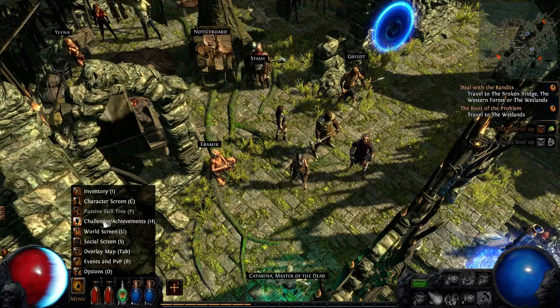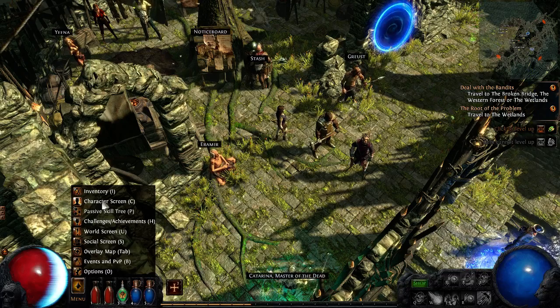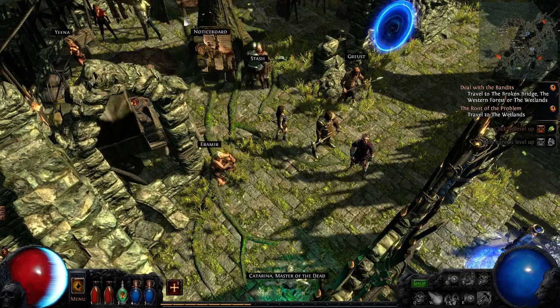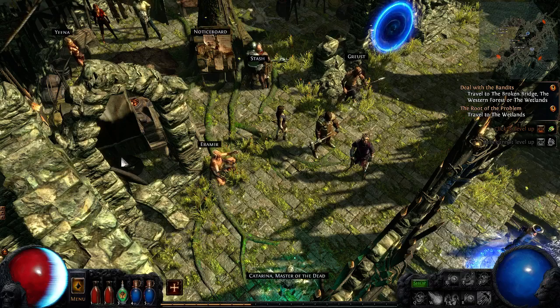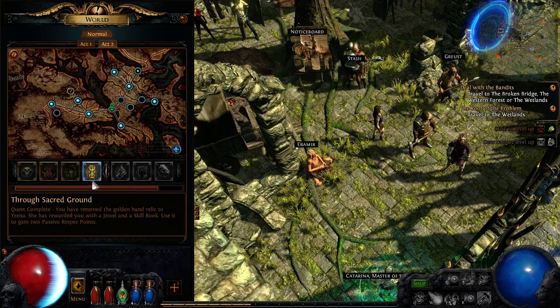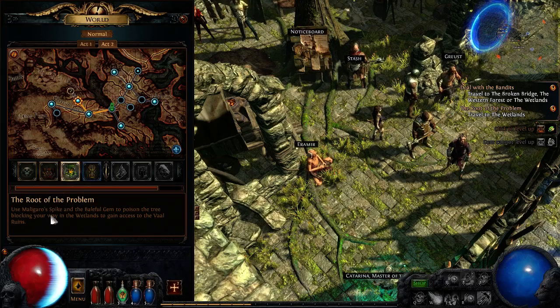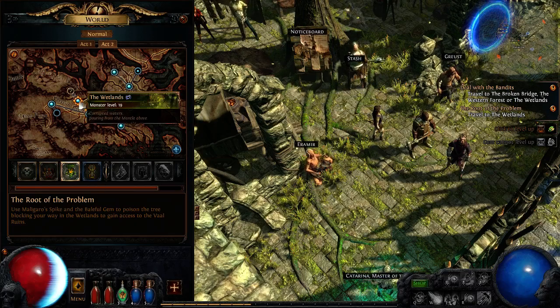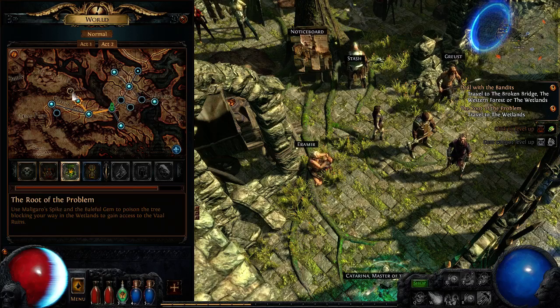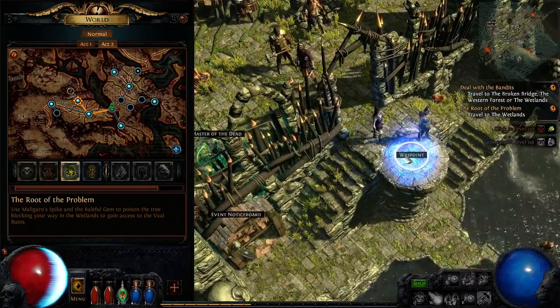Let's see if I can bring up my quest log. Quest complete — you have returned the golden hand relic to Yina. She has rewarded you with a jewel and book. And the next quest: 'The root of the problem — use Maligaro's spike and the baleful gem to poison the tree blocking your way in the wetlands to gain access to the Vaal ruins.' So we need to go to the wetlands and do this tree. Since the timer hasn't gone, let's go to the wetlands and see if we can do this, or how much of it we can get done.